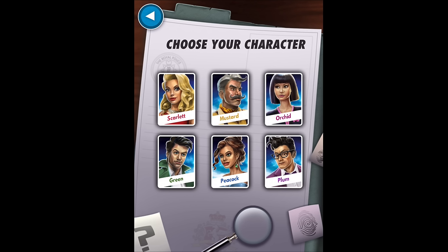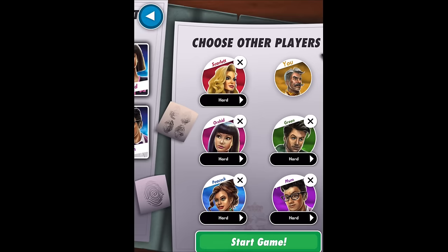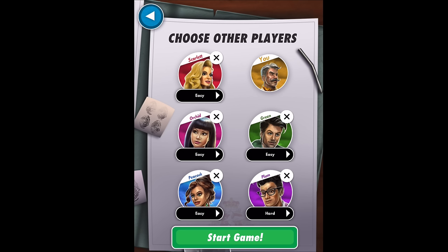I'm hitting play, new game, and here are your six characters. You get to choose which character you're going to play, and these are also the six suspects. The fact that you're playing these characters doesn't matter — it's not like you personally have to guess yourself. I'm going to be Mustard. We're going to be a first-timer, so we're putting everybody on easy. This is a full game with six players, but we're actually going to learn with just four players. Me plus three others, all on easy mode — start the game.